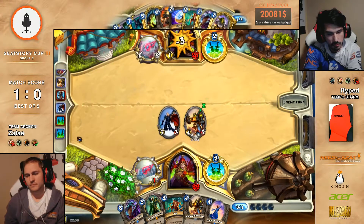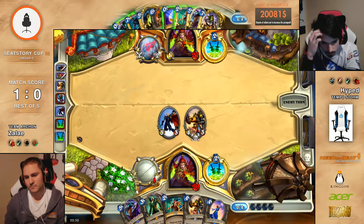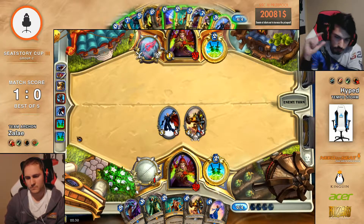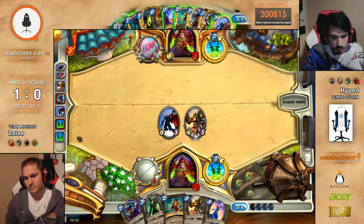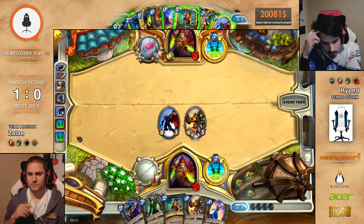Dr. Boom — that's not a good draw. A lot of minions but they are all too expensive. This is getting a little bit scary. It's pretty weird actually — normally a Rogue against Rogue goes way different than what's going here.